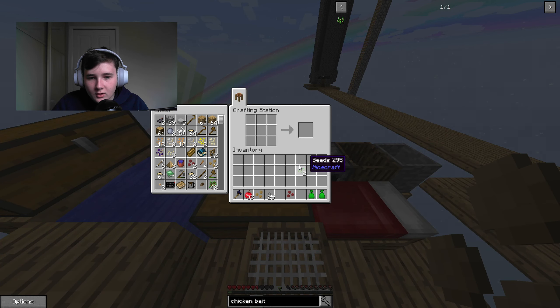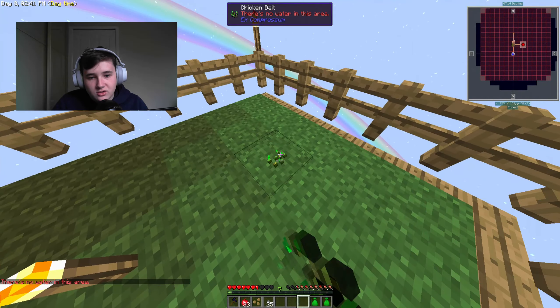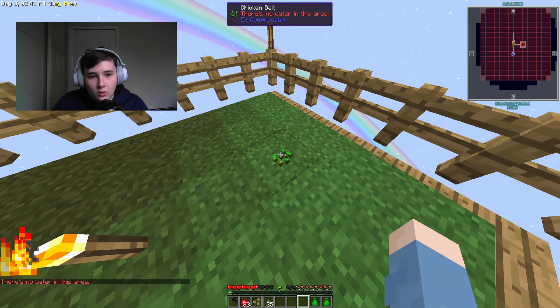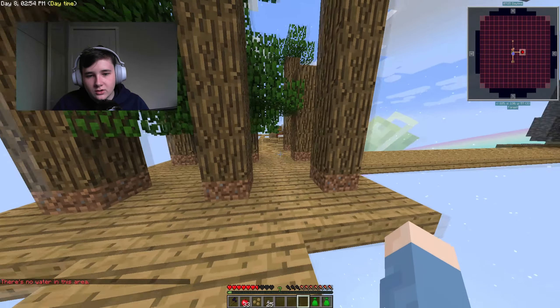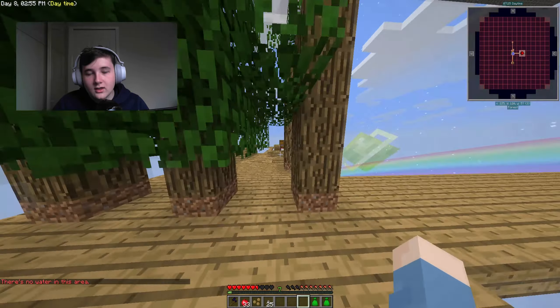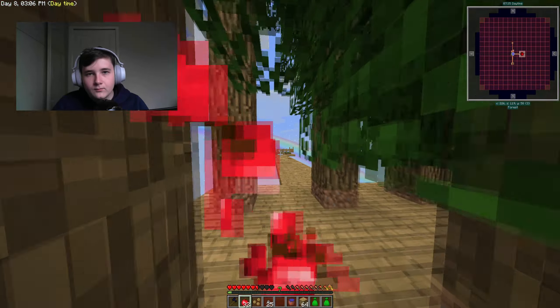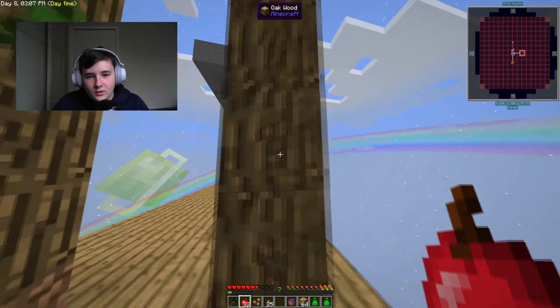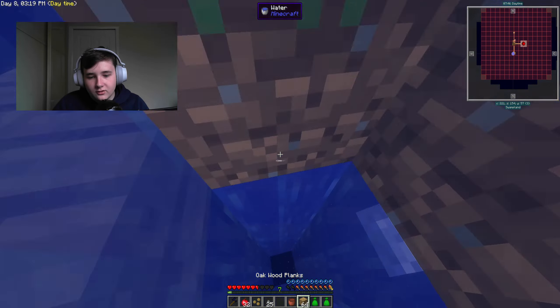We'll go ahead and place this down because it's a time-based thing — you place it down and have to wait, and it won't spawn while you're nearby. There's no water in this area, so I need to put water in. You don't have to break it, you just right-click it again. We'll put some water in the area and make sure the chickens can't kill themselves, so we'll grab some wood and a bucket of water.